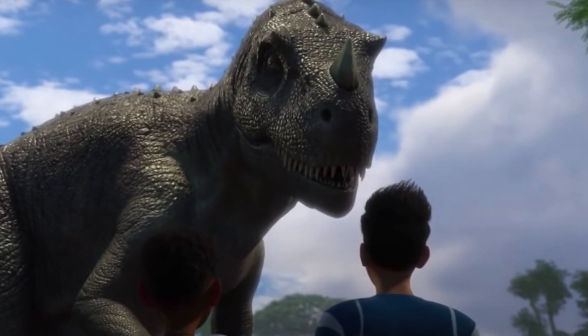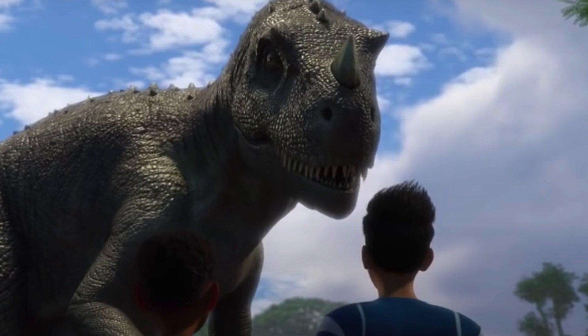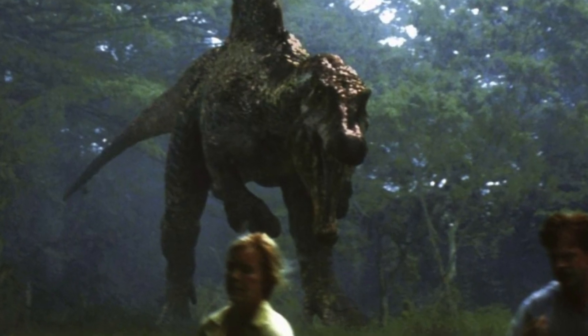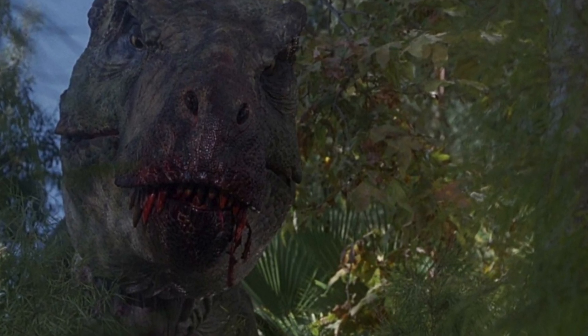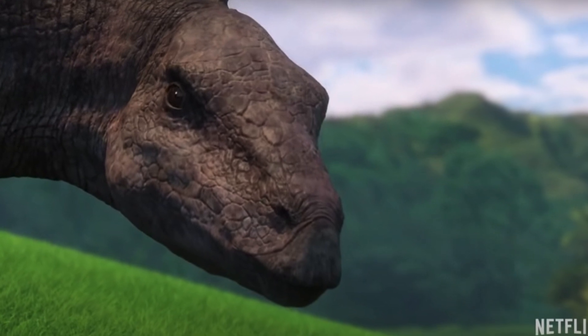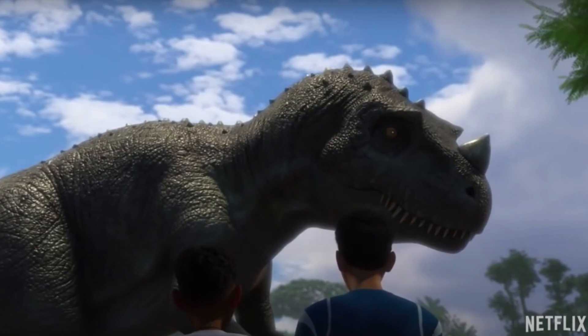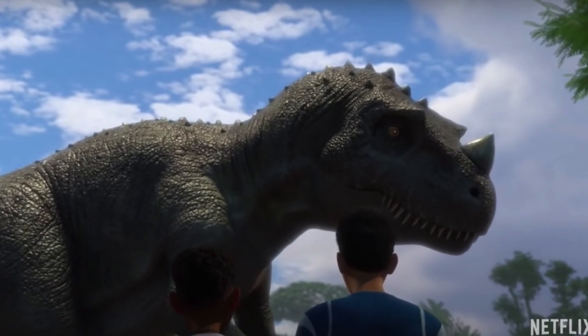I will say that this clip did give me a Jurassic Park 3 feel, on a more kiddish scale. Much like the group in Jurassic Park 3 that ran from the spinosaurus into the tyrannosaurus, Darius and Kenji ran from the stegos — which are dangerous but not on the same level as the spino — into the ceratosaurus, who also is dangerous but no t-rex.